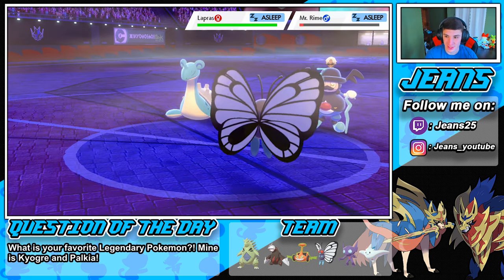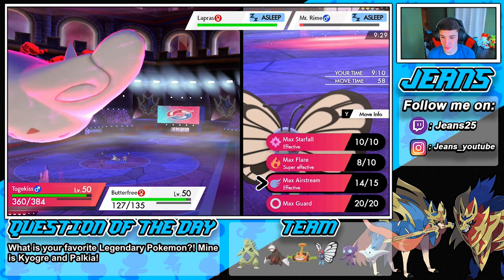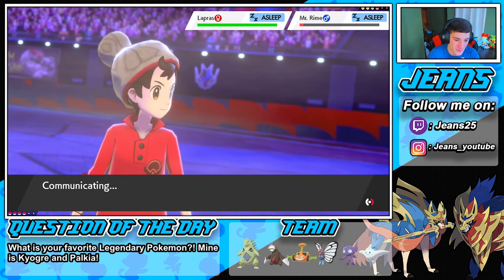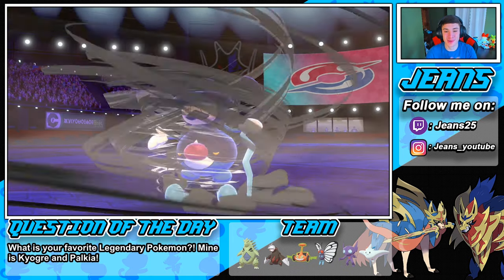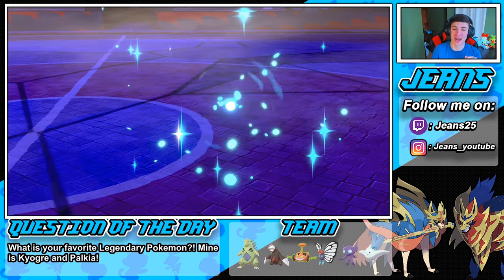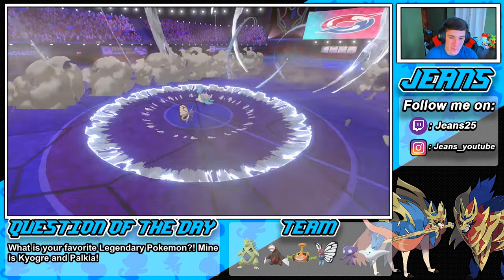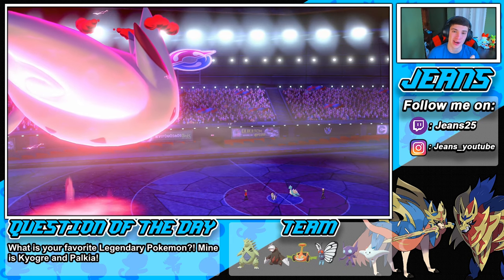Mr. Rime is still asleep — we're gonna put him away next turn. I'm loving this team! We go into another Max Airstream to boost our speed and take out Mr. Rime with the Hurricane. Perfect! Yeah, we run perfectly here — hurricane bye Mr. Rime! Butterfree is a beast! Max Airstream pops off again, boosting our speed plus one each time, doing some work on that Lapras.